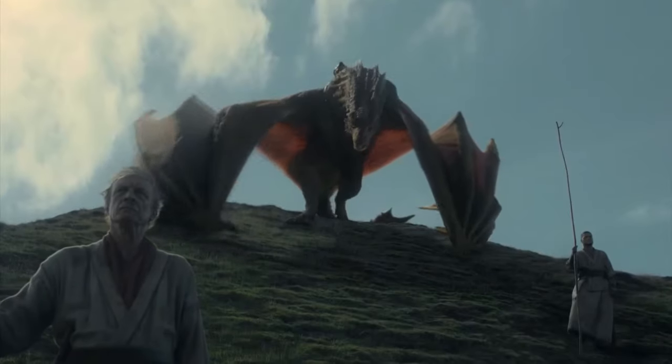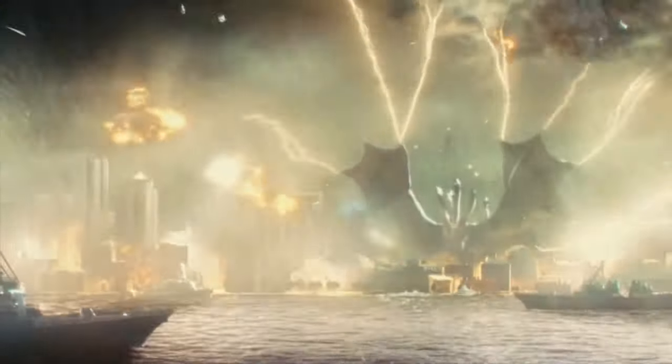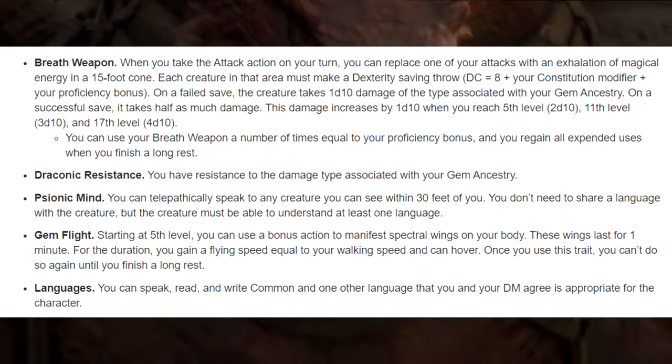It's very important that you go for the Gemstone Dragonborn, so if you want to look like a chromatic or metallic dragon, ask your DM to just reflavor the look. With this, you're gaining a breath weapon, a resistance to one of five types of damage, and telepathy.